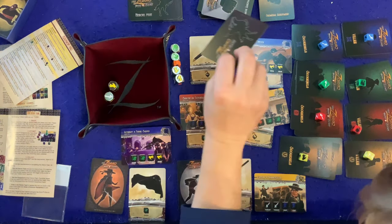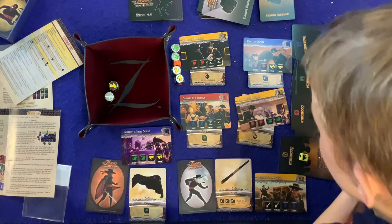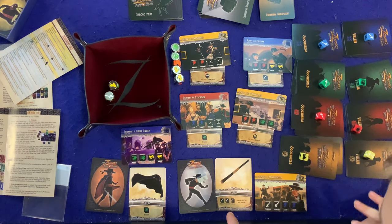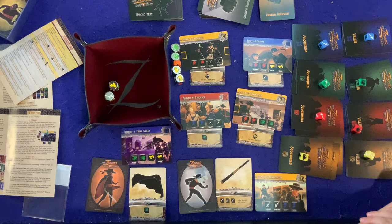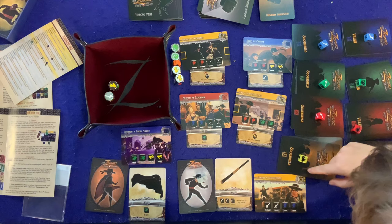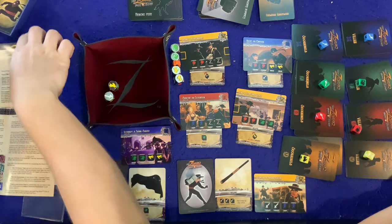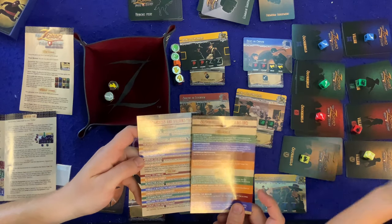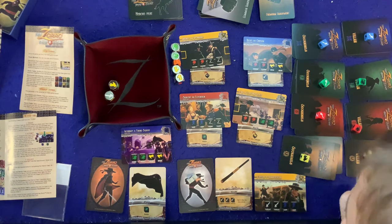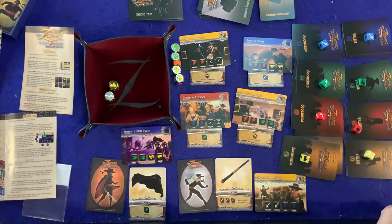Dad gets a new common equipment — the Sheath — which re-rolls all thrusts. That might not be great for Sean since he likes keeping thrusts. You can have three common equipment and one premium equipment, and premium equipment is only earned by defeating a scoundrel. With the Heroes and Villains expansion, scoundrels now start face down until activated — when a hero die is unlocked, draw one scoundrel, and the rest go back in the box.